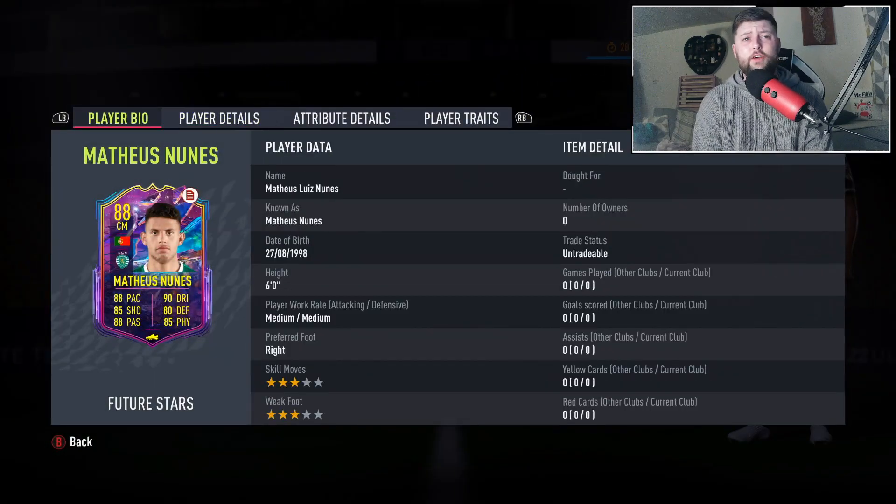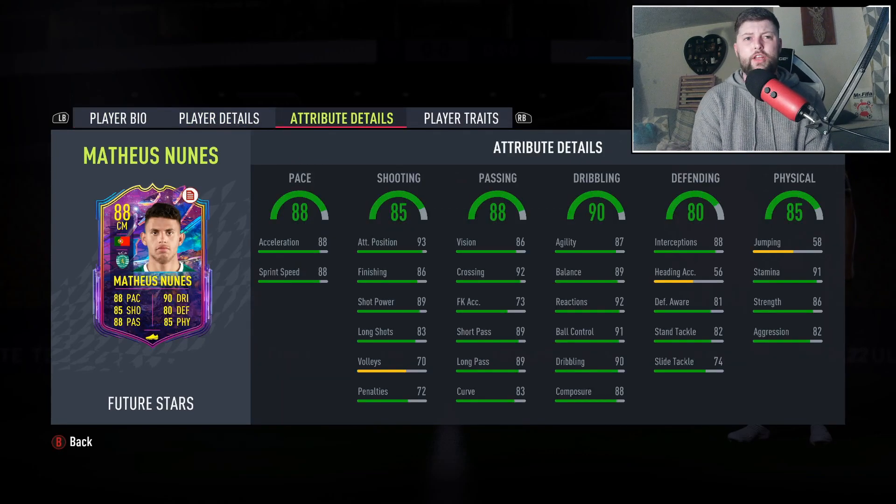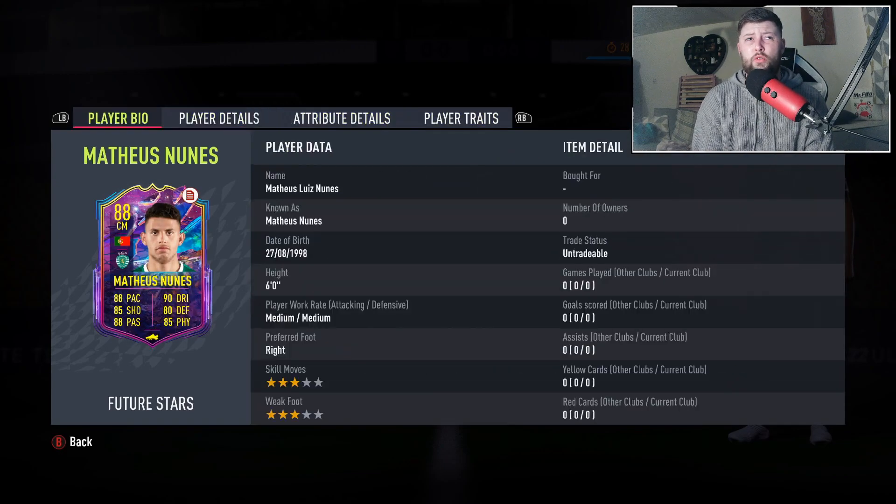As long as you use him in every single match, which you have to anyway, you'll get the 25 done as you complete the others. Looking at the card - freestyle/freestyle workrate, six foot, medium/medium, right footed. In general, just for a Liga NOS squad he's going to be worth it. You also get an 81, 83, and 85 that can be used as fodder or kept in your club.